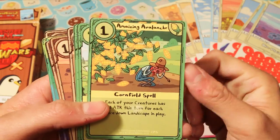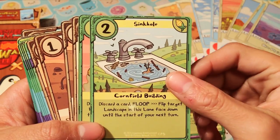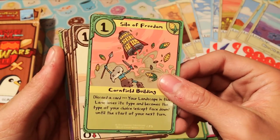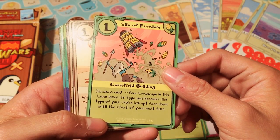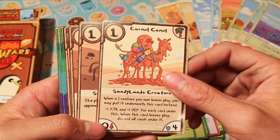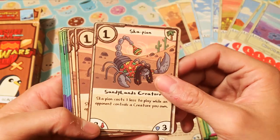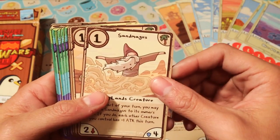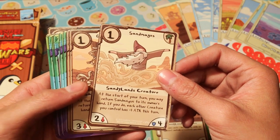Amazing Avalanche. Corn. Sinkhole. Tilo of Freedom — your landscape in this lane loses its land type and becomes the type of your choice, except face down. Whoa. Caramel Camo. Camel. Scopion — two of those. Sandygus. That's cool — these are the sandy ones.